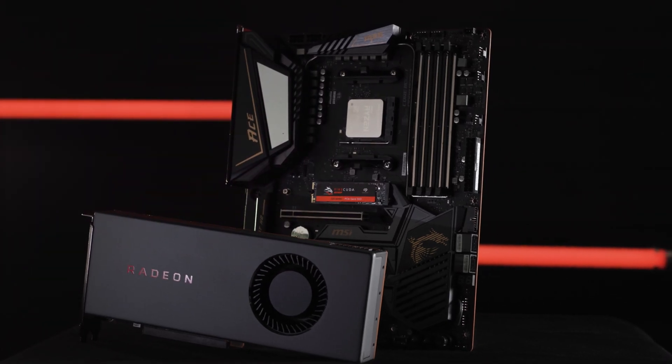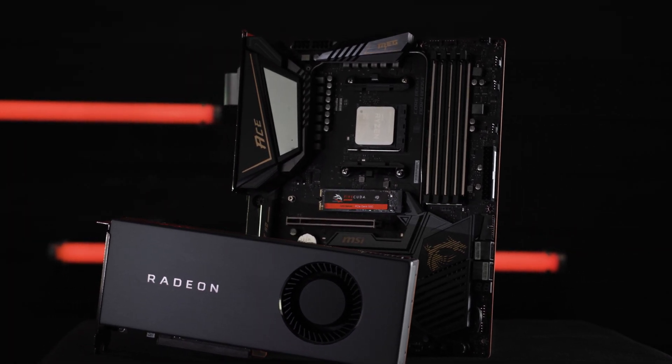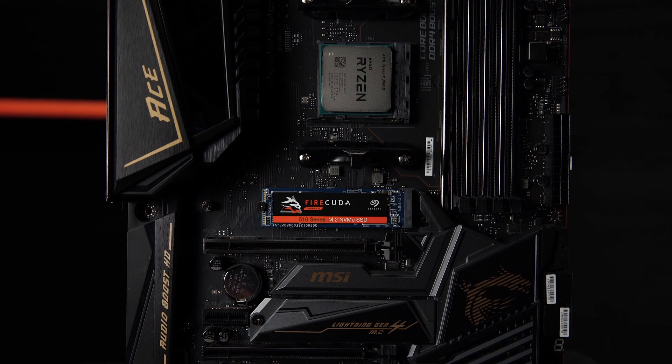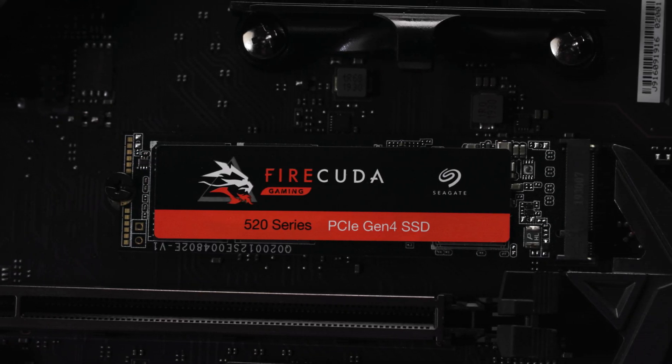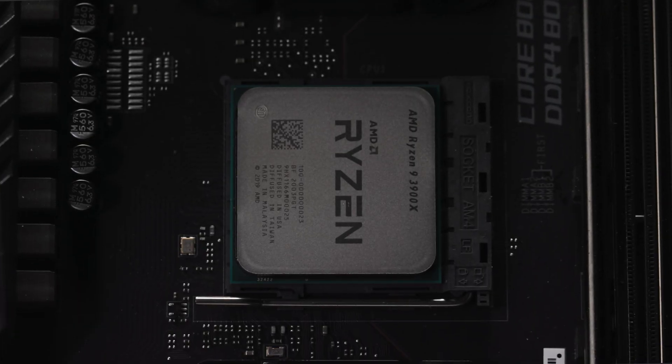As you may have guessed, to unlock the full potential of a Gen 4 SSD like the FireCuda 520, your motherboard, GPU, and CPU must have Gen 4 capability. Gen 4 CPUs are backwards compatible with Gen 3 SSDs like the FireCuda 510. But to get the most performance, you'll want to make sure you get a Gen 4 SSD like the FireCuda 520. AMD has already validated the FireCuda 520, so you can have confidence in compatibility with the latest CPUs.